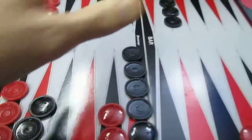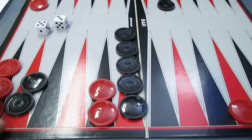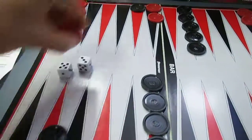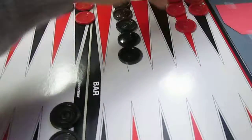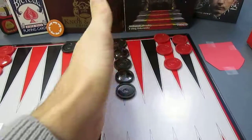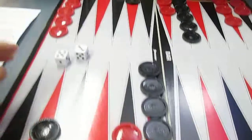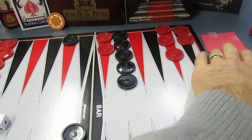Now if you roll doubles, you get to use the dice and play them twice basically. What you're going to do is continue to move around the board until all your pieces are inside this end area — the last quarter of the board. Once you get all your pieces in there, you can start to move them off the board.